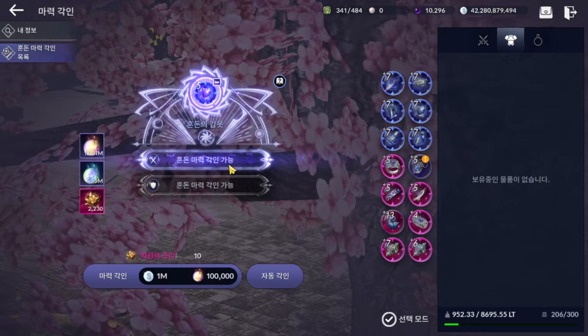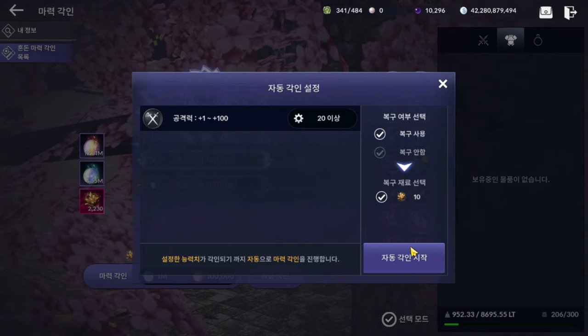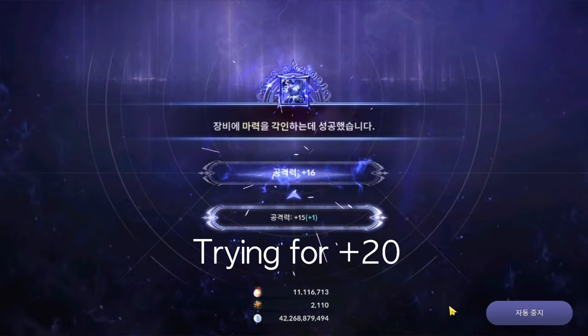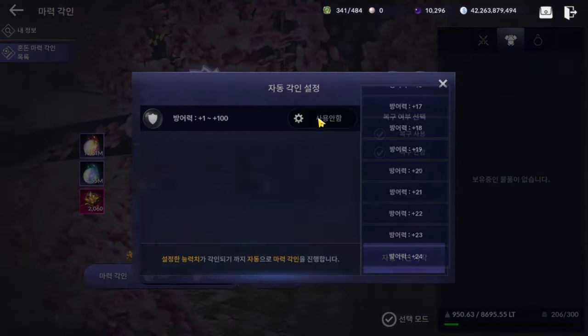Aim to have a full attack and defense up to plus 20 for all gears. Then try to 30, 40, 45, and 50, and so on. The success rate will drop as you try for 100.